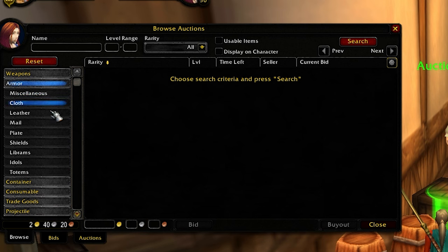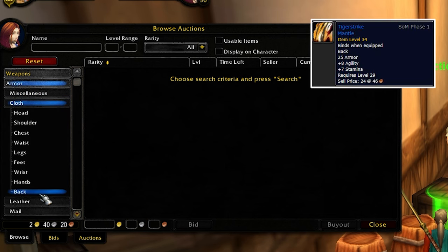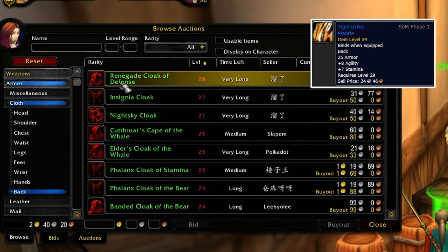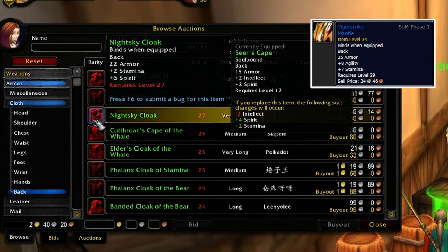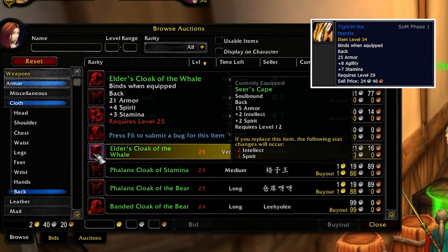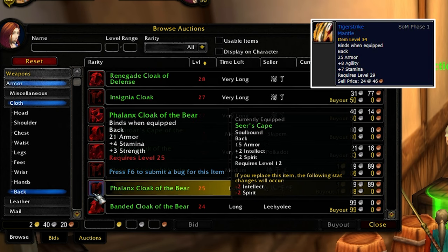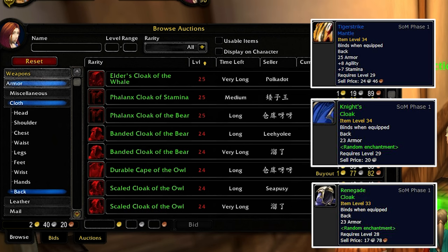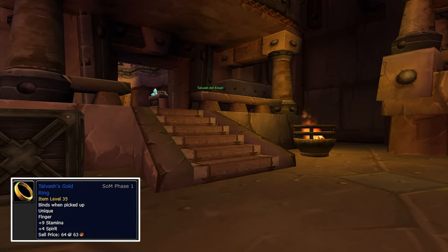The best in slot cloak item is surely the Tiger Strike Mantle. I believe this will cost at least 10 gold on a fresh server start, so unless you want to go very sweaty, I would rather skip it. Cheaper cloaks are Nice Cloak of the Bear and Renegade Cloak.